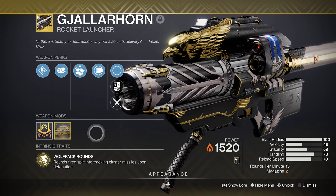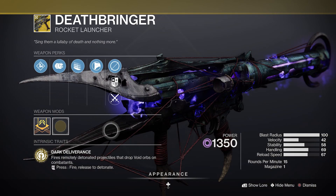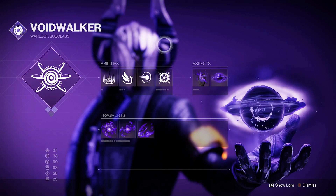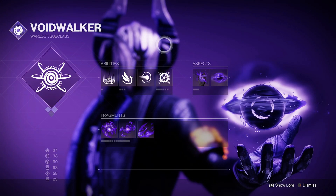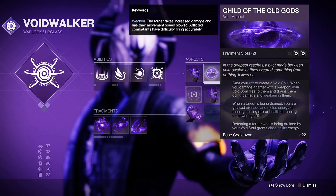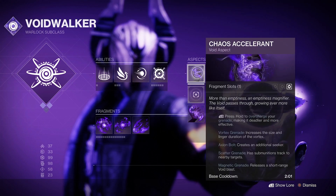I can't recommend Gjallarhorn enough if you have it; otherwise any other hard-hitting exotic like Deathbringer or even Sleeper Simulant will do fine. Subclass setup wise, Void 3.0 is king. Hunters, go Omnioculus. For Warlocks, run both the Devour aspect and Chaos Accelerant to just wreck groups of adds.